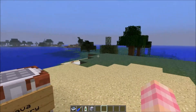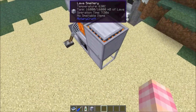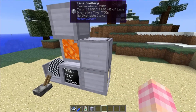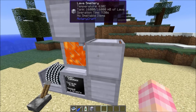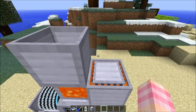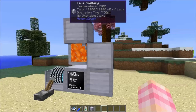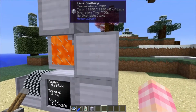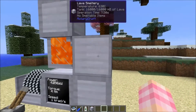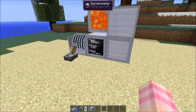So what is the Lava Smeltry? Like I said, it's a super furnace. You fill it with lava — this is what it looks like when filled. It has a tank that holds 16,000 millibuckets of lava, and it eats through lava constantly, whether it's doing anything or not, in order to maintain its heat. Once it gets up to temperature — which means at least 400 degrees — you just pipe lava in and it'll slowly heat up. Once it hits 400 degrees, you can start using it, as long as you give it some power.